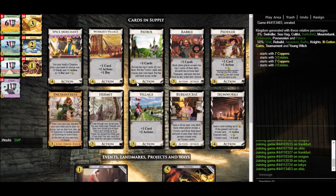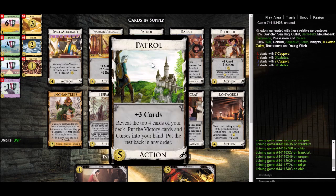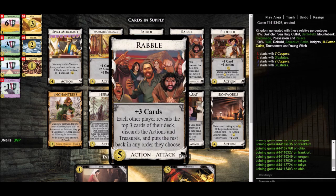Is there draw? Yes, I see a few draw cards off the bat. Patrol gives plus three cards — this is basically Smithy and it also comes with an extra effect that checks the top few extra cards and puts extra victory cards in your hand, so if there are estates near the top it would grab those too. Rabble is another Smithy variant — plus three cards — that also comes with an attack that might be helpful because it could split on the computer a bit.